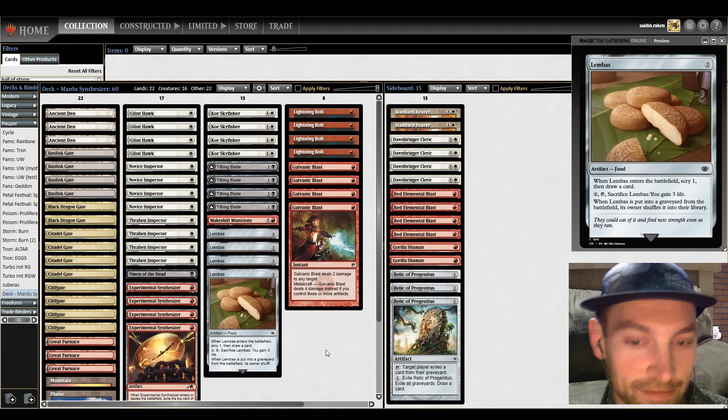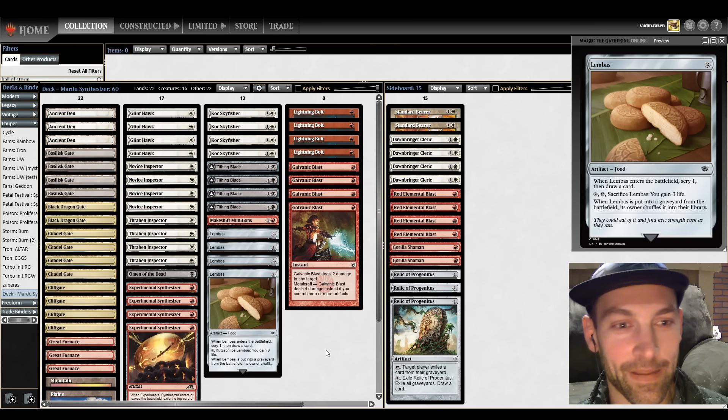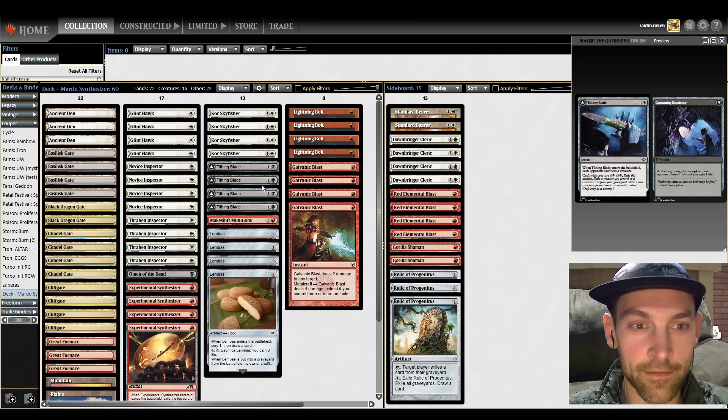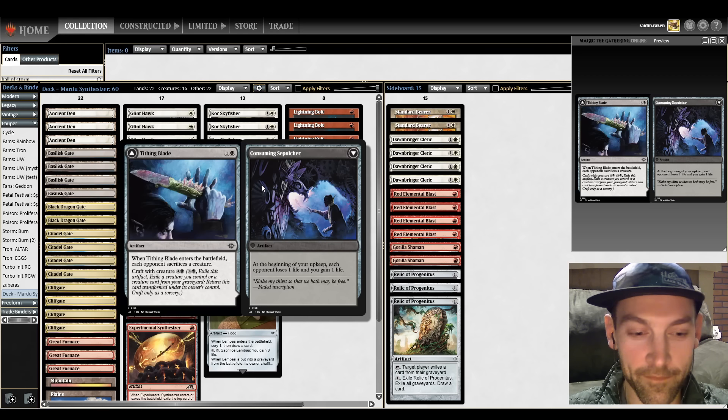Thank you for joining us. So what do you like about this deck? What entices you to play a mid-range style deck like this? I'm curious about the Tithing Blade and how it works with this deck. I've always liked Cawgates and variants on it. I watched your video on the Boros deck and I like the Boros colors. I'm just curious how this deck's going to go.